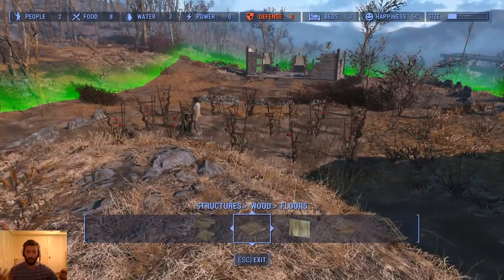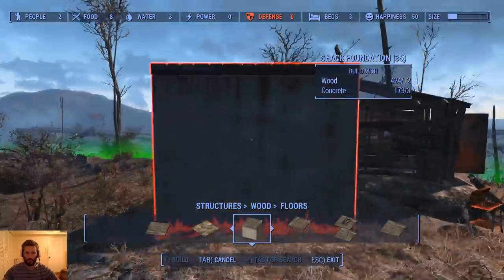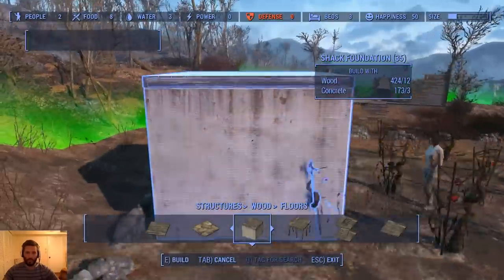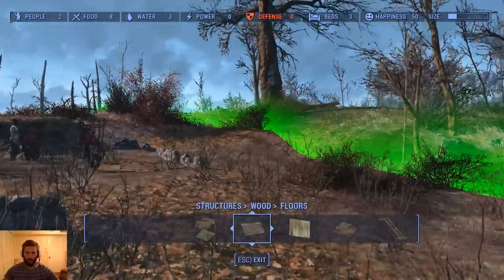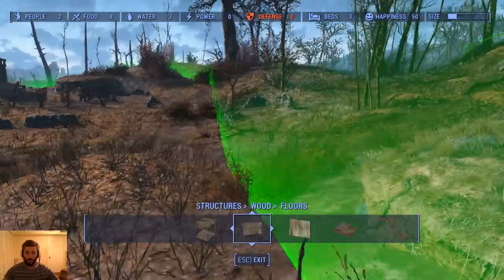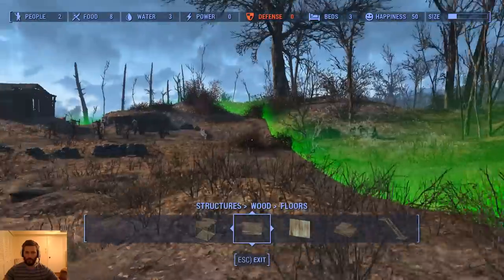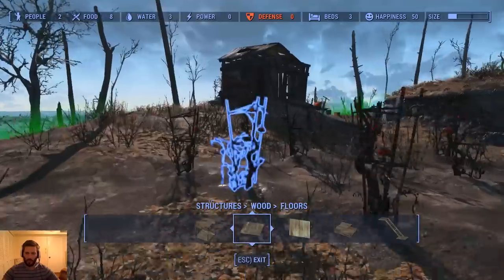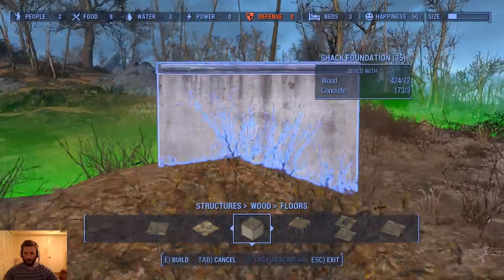The first thing I definitely want to establish — and we'll start today — is the whole wall setup. This might be done in parts. The way I'm going to do this is with concrete blocks, because they can clip into the ground. That's going to be super important because this terrain is very uneven. I want a full wall going through here, but I don't want the base to end up underground, because then people could get in right there. We'll keep this small — it's going to be a farming society so we don't need too much craziness.